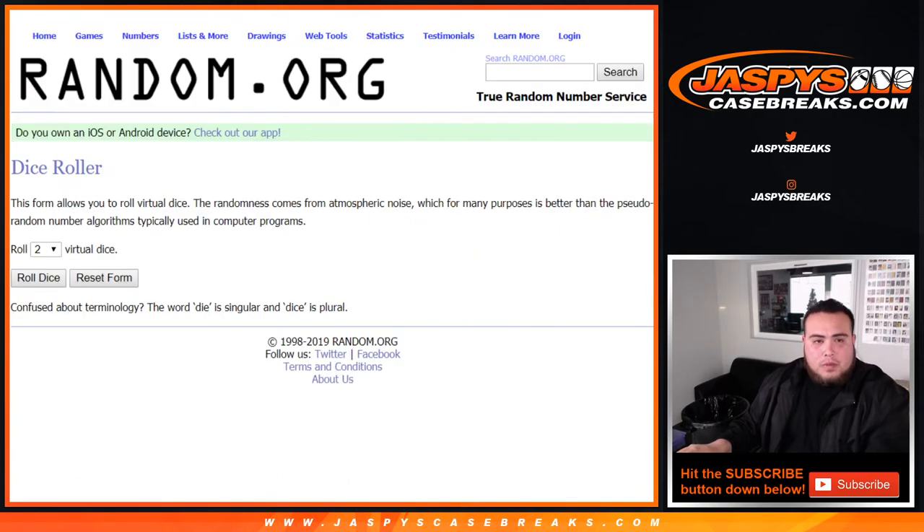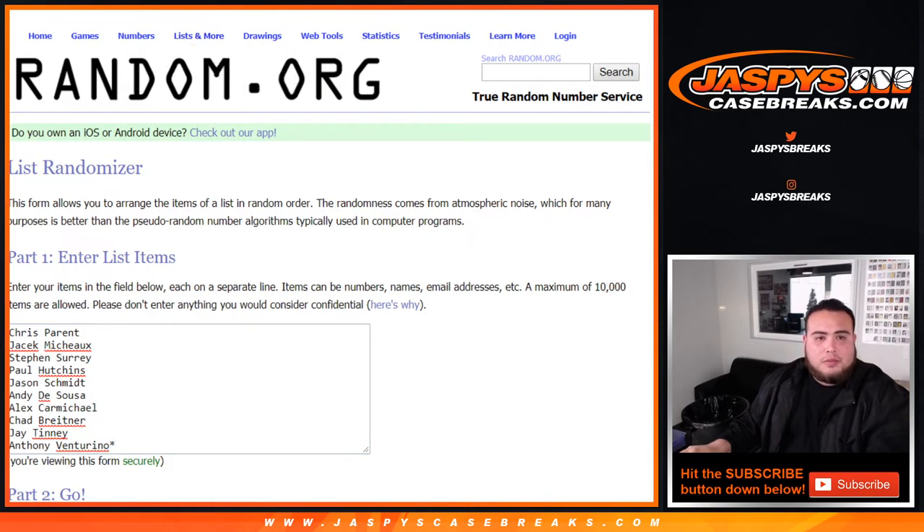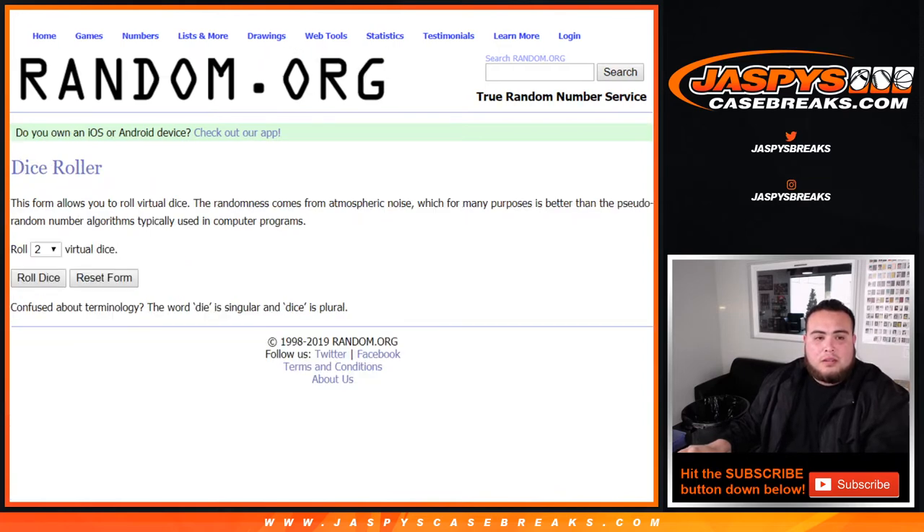So here you go guys — dice roller. Those are the customer names. You've got Chris who started off, Anthony who ended it, and then zero through nine. Let's roll the dice.